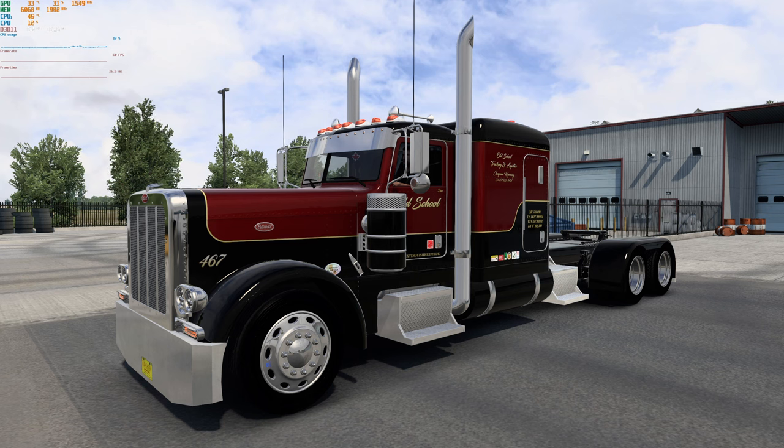This is the SCS 389 with the optional accessory pack — the Peterbilt 389 accessories. You can find it on Steam. You can really doll the old 389 up. It's got a ZMOD engine in here, so this is an example of sound.